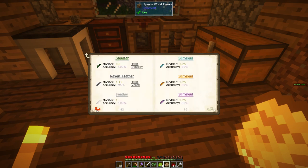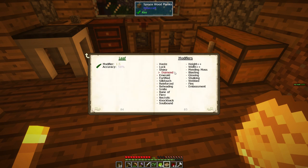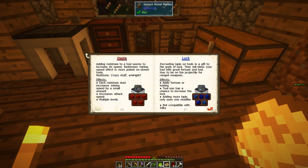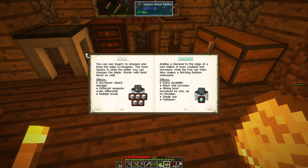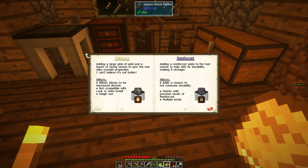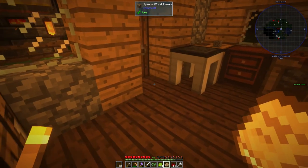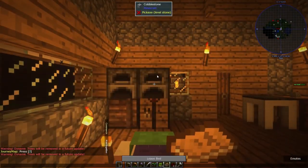Materials and You is pretty amazing. If you go to modifiers, it tells you some of the things you can do - you can put redstone on it to give it haste, lapis on it to give it luck. You can use quartz to sharpen and hone the edge of weapons, increases attack, multiple levels. Diamond gives more durability. Emerald gets you more durability and mining level increase to iron. There's just so many different things you can do.